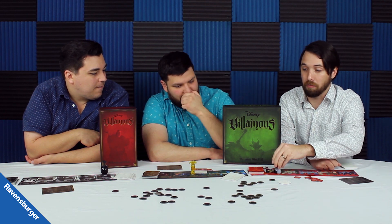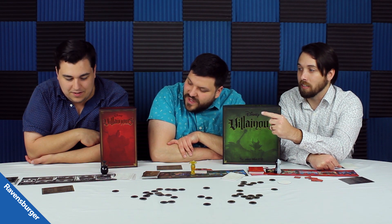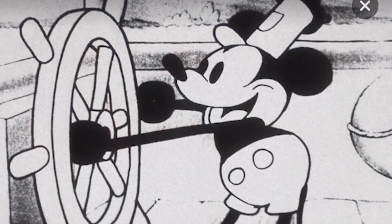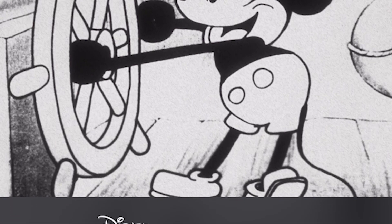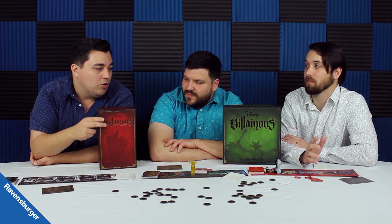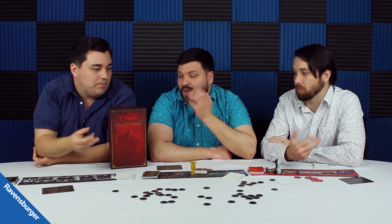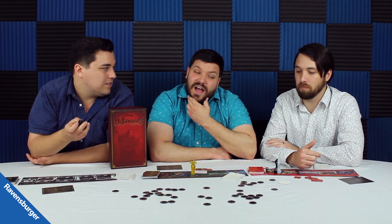In this game you get Cruella de Vil, you get Mother Gothel, and you get Pete — Steamboat Pete, from Steamboat Willie, which is on Disney+. I went and re-watched it. It's just like a seven-minute cartoon — really, really old cartoons were weird. It is important to know if you haven't bought into the whole Villainous experience that this expansion can stand alone. You don't need to buy the base game or any of the other expansions. You can just pick this one up and play it by itself with two or three players.